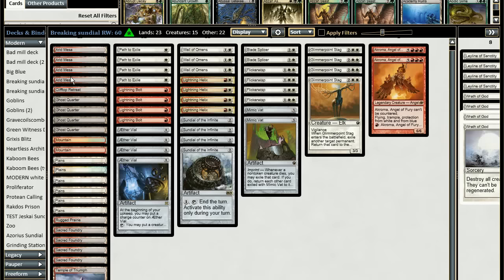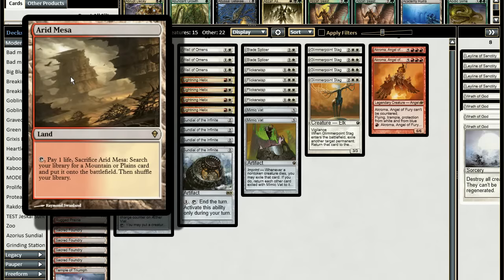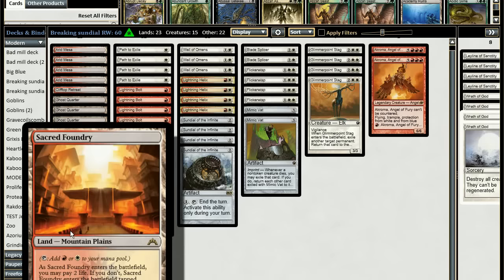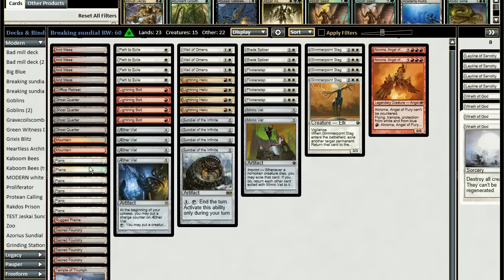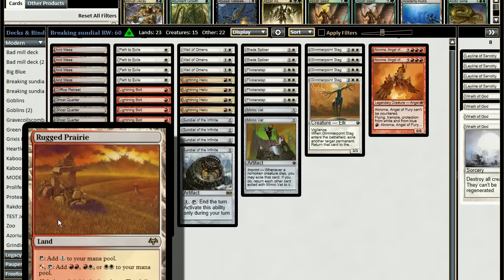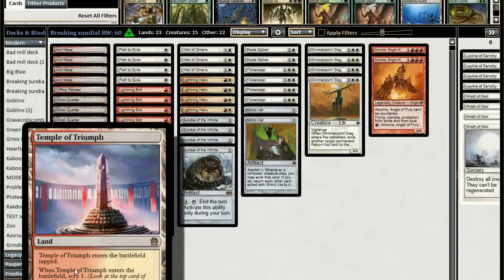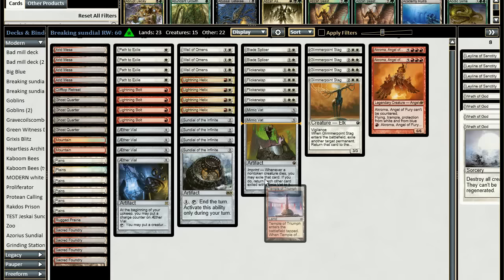Arid Mesa is obviously a fetch land — it speeds you up, lets you fetch basic lands and Sacred Foundry. Besides mana, there are Ghost Quarters to have a slightly better matchup against Tron or man-lands you want to shut down. Then you have a lot of basics, one Rugged Prairie to filter mana.